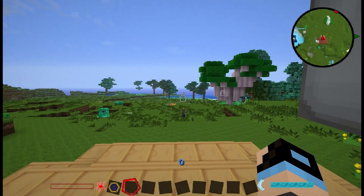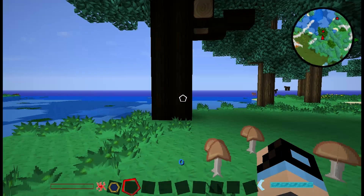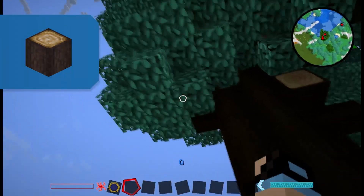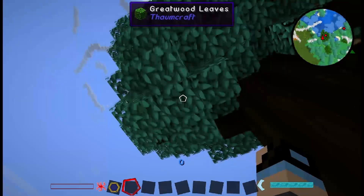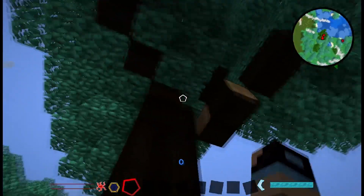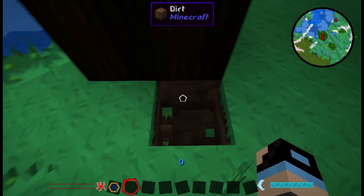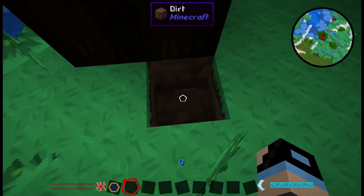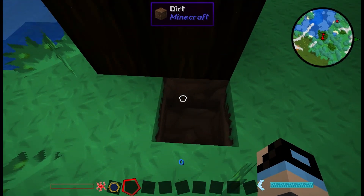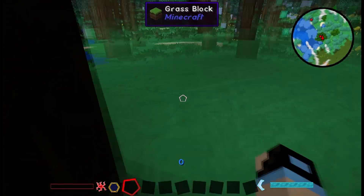Up next we're going to go find some greatwood and some silverwood trees. So now we've found a greatwood tree. This is what it looks like — it's a dark wood with bluey, greeny leaves. They usually sometimes have spider webs around them, which means there will be a spawner underneath with a chest, which will grant you dungeon items such as saddles, records and even formium ingots.